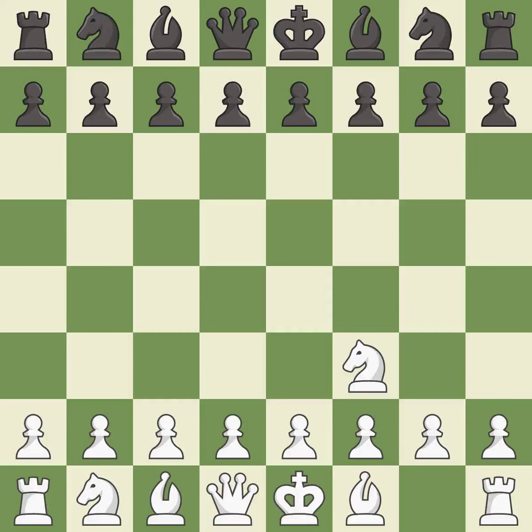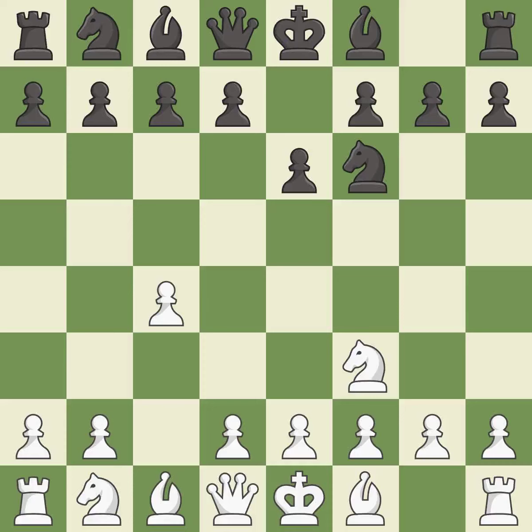The Réti is a less common but flexible opening that controls the center with the knight before committing a pawn. NF6 develops the knight toward the center and controls the d5 and e4 squares. C4 controls the important d5 square. The bishop is ready to be developed to an active square. NC3 develops the knight to its best square, further fighting for control of d5.